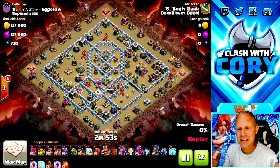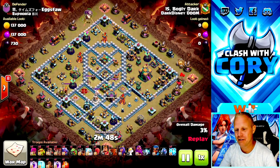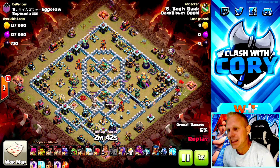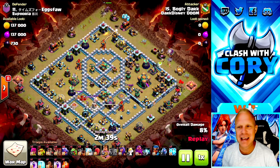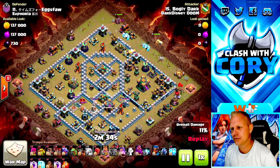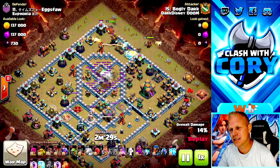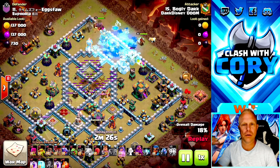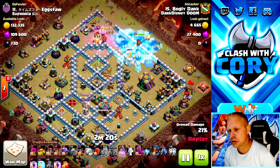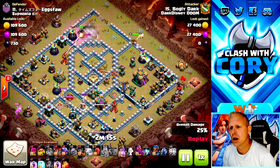Now we're getting away from the standard ones and into some wild troop combinations. Bogly Dark is bringing seven lightning spells and an earthquake — you just don't see zapquakes that often anymore. Heroes are coming in for a hero dive: the king is responsible for the top section of the base, clearing the way for the queen to move down and get the Town Hall. The zaps got rid of a sweeper, a scattershot, and something else on the other side.